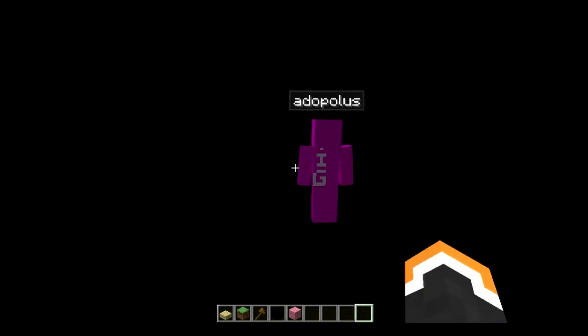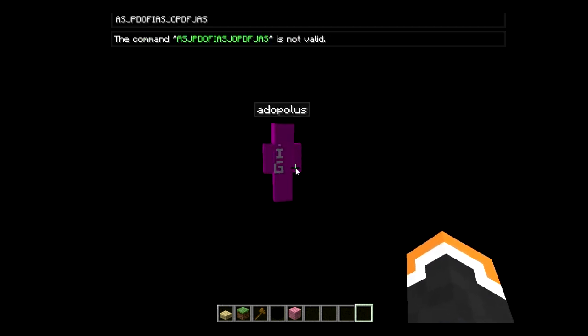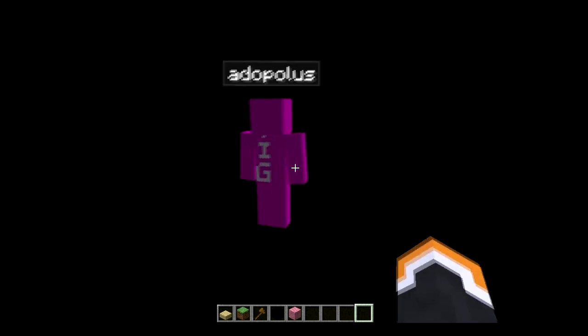So basically what you start out by doing is you need Noice — I'll put that in the description below. This is Noice right here. I'll put that in the description; it's a modded client which most people already have. Just put it in your Minecraft.jar and that's it.